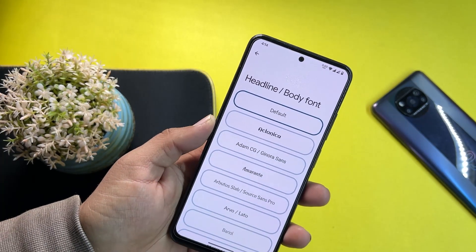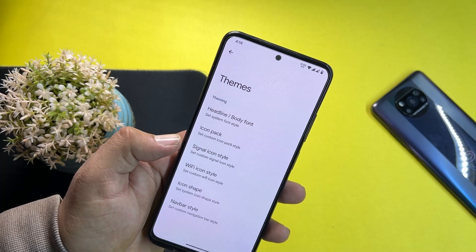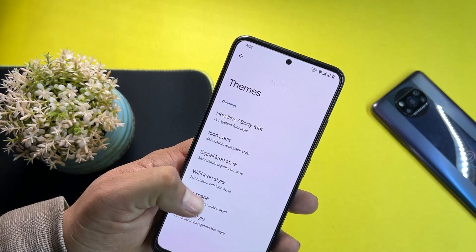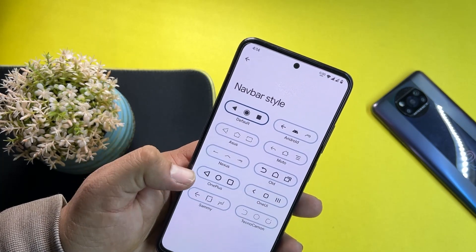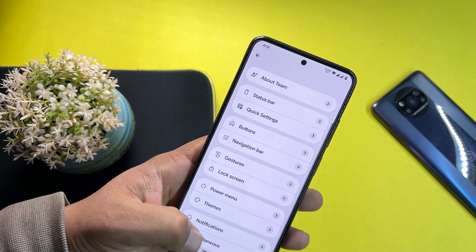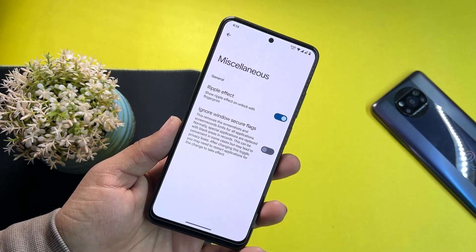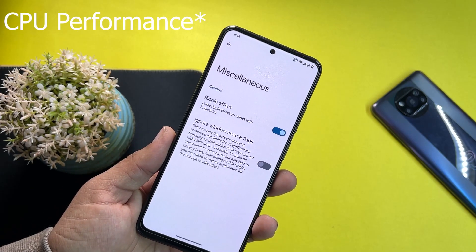We have the power menu where you can also enable advanced reboot. Then there's a themes option where you can change the phone style, icon style, signal icon style, Wi-Fi icon style, icon shapes, and number styles. Then we have notifications with color vibrations.